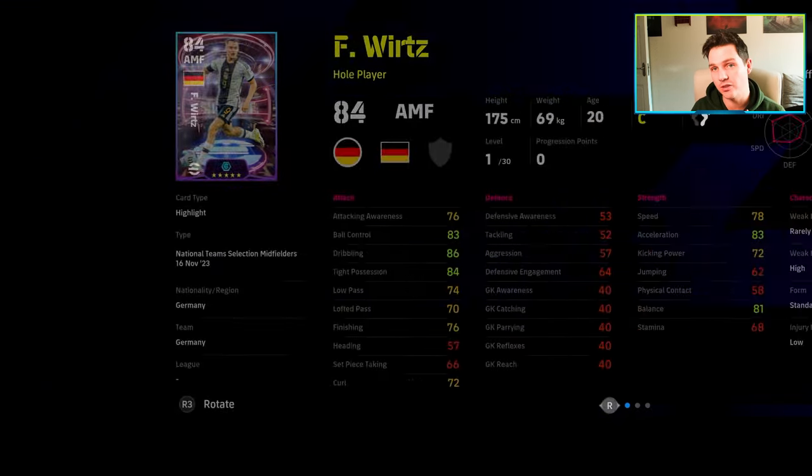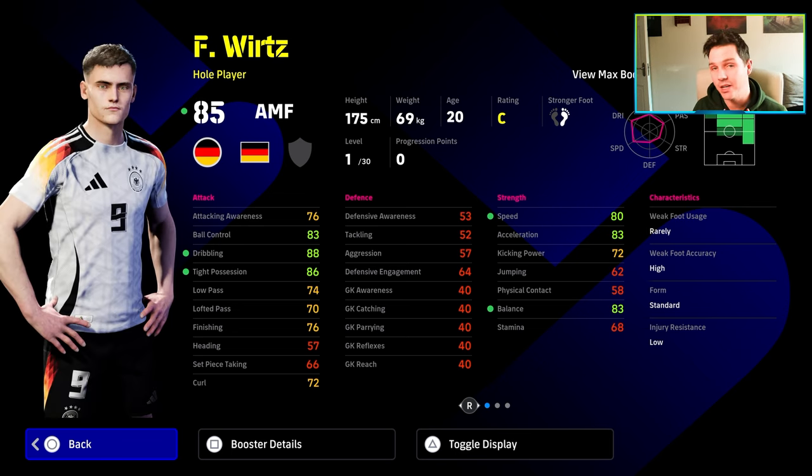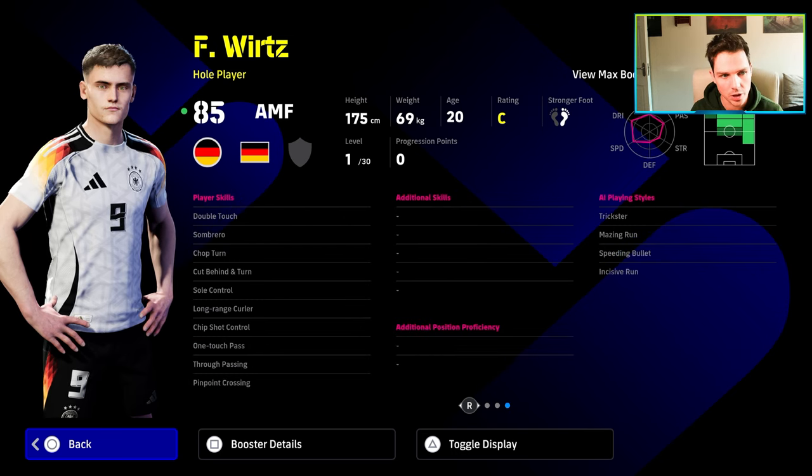We are actually going to start with Writz. This guy is down as a whole player with his max level here with the booster. When we're training cards, we don't pay any heat to the booster — I'll explain that in a future video. But his stats straight off at level one with the booster are insane: 88 dribbling, 86 tight possession, and of course you've got the balance, speed, and acceleration. He's got an in-game face, fresh off from winning the Bundesliga. What an absolute beast of a player — very, very young, probably one of the most exciting footballers in the world at the moment.